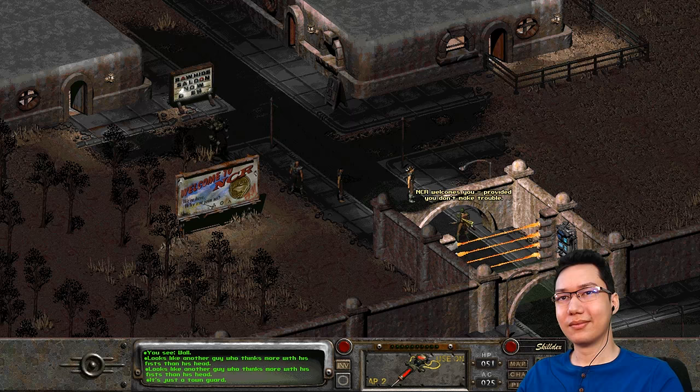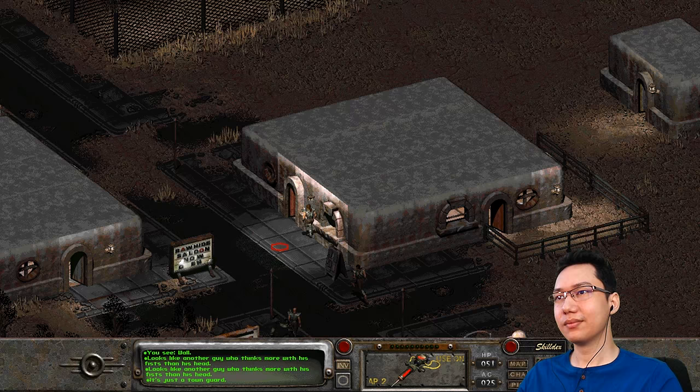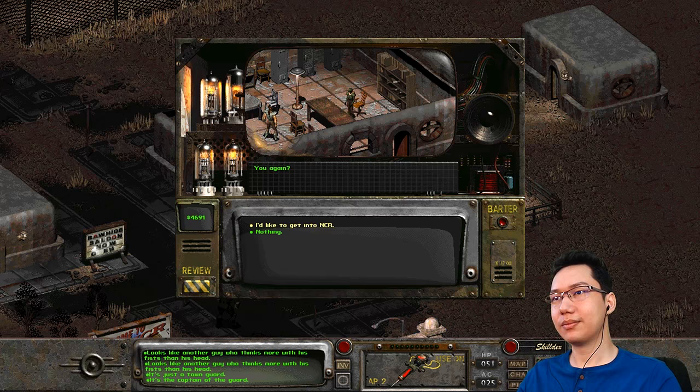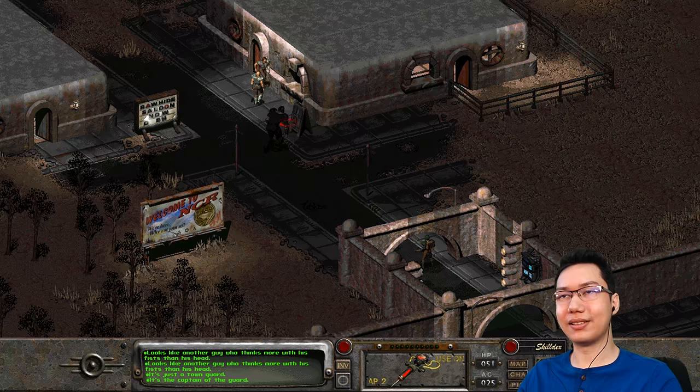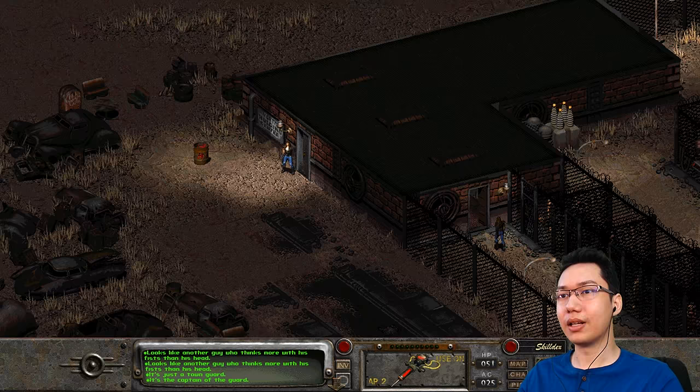A viewer asks about Fallout 2 after all these years — yeah, why not! Welcome to the NCR, keep the weapons holstered. We've got to get the gate open again. 'I'd like to get in.' 'Gamerzak.' Okay. Let's head into the city. I don't think I'm missing anything — oh wait, there's totally someone over there. I am definitely missing something. And I didn't go up here either. Let's talk to these guys.